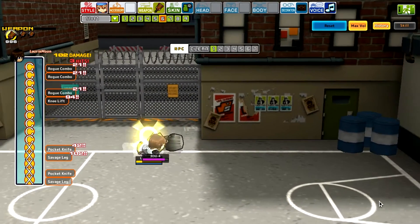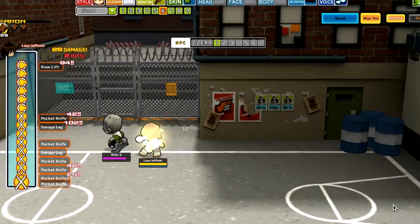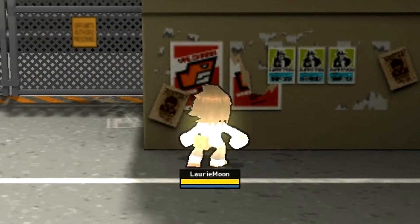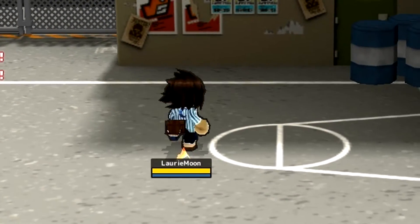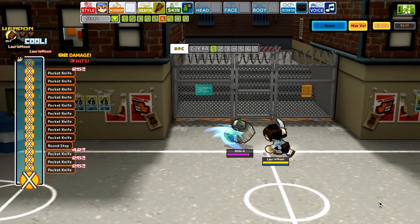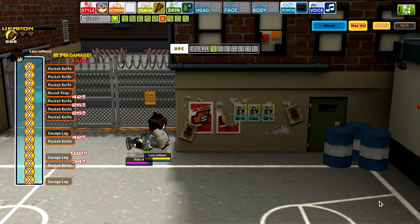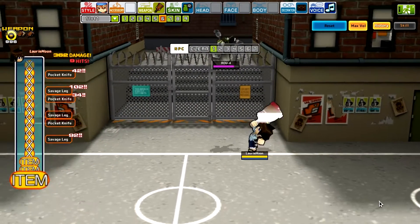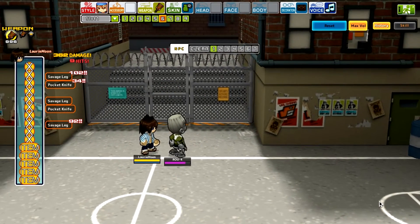Holy crap! The first hit of the strong combo is a knife — he has a knife! That's not an accessory, it's part of the default style, so you have a weapon built in. It's a knife and a kick — neither of them are holdable. That uppercut kick could probably be comboed onto something quite easily.